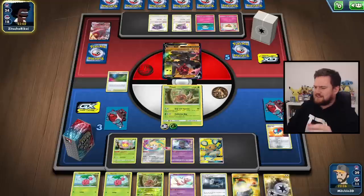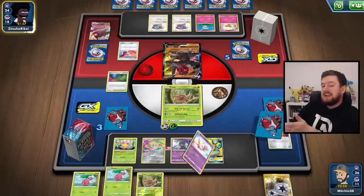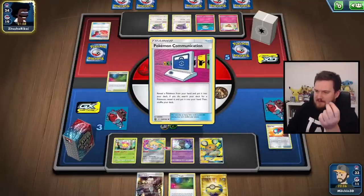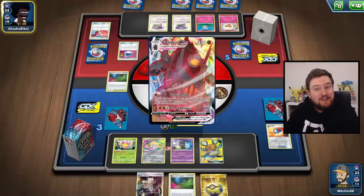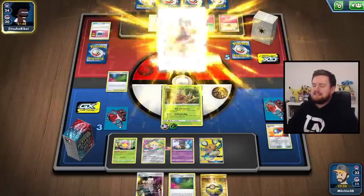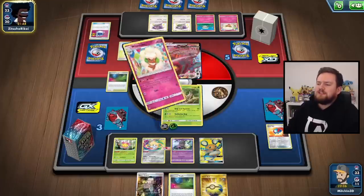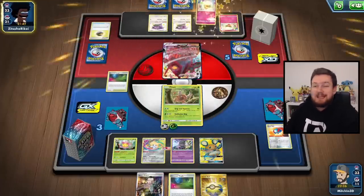That's pretty good. Now we've got a Pinsir in hand, they're going to reset Stampede anyway. We've got Twin Energy, and we know we're getting Will — all we need is a Grass and we're there. They've gone into their second VMAX. Here is our chance to win. All we need to do is flip two heads again. What are the chances of that? Please tell me in the comments — explain the maths to me so that I understand.